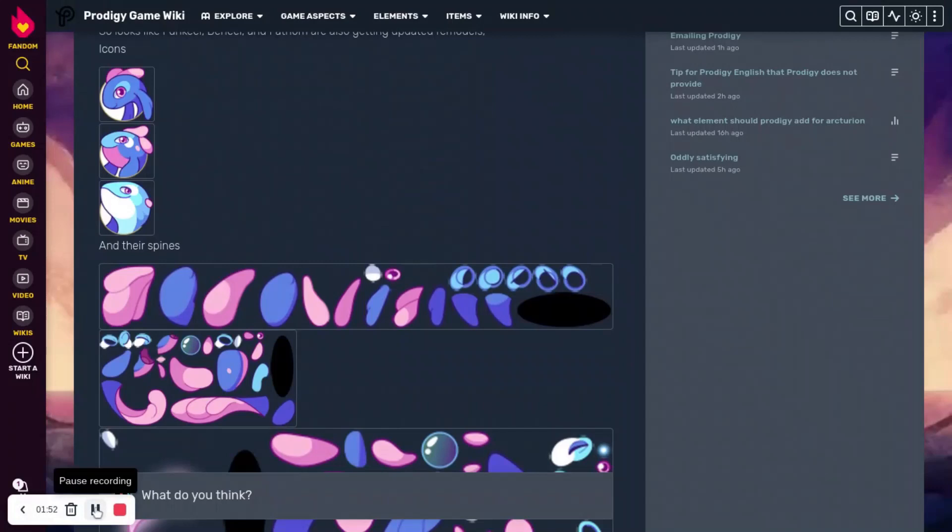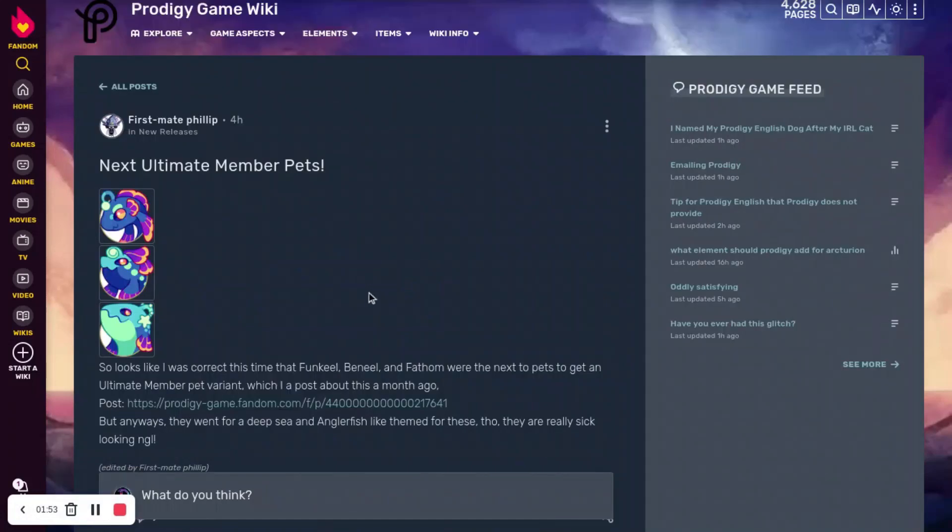We don't have any spines for the leaked pets we have. We have not been getting any spines in the Cove lately — there hasn't been the mythical epic spine yet, and the Mimic Members spine hasn't been added either.